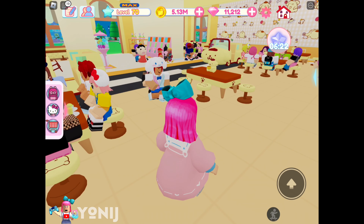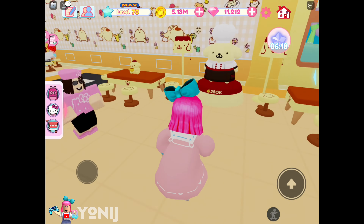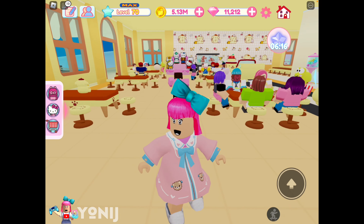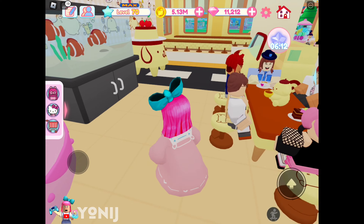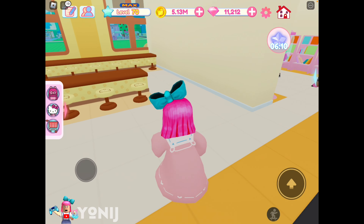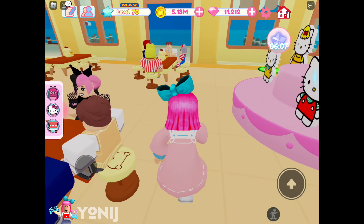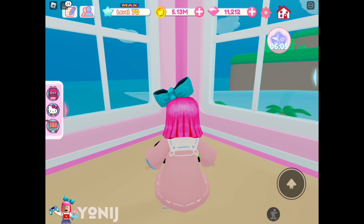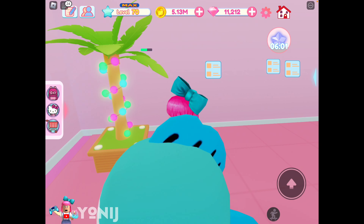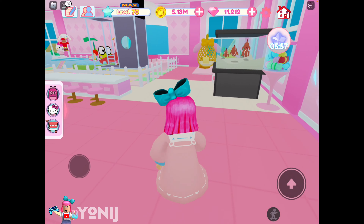I think Kuromi is the cutest one to decorate in this game. What do you guys think? I was hoping there would be more Hello Kitty since she is the main character, but they didn't put too much stuff around for her. Is there a kitchen? No kitchen here. Let's go to the second floor and check out if there's a kitchen over there.